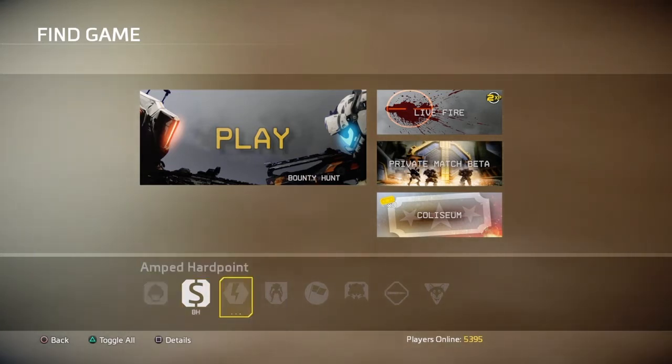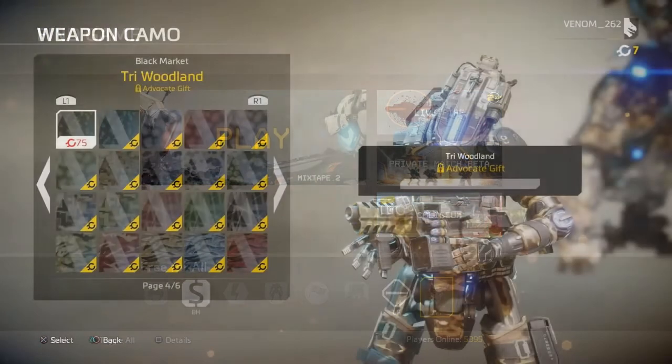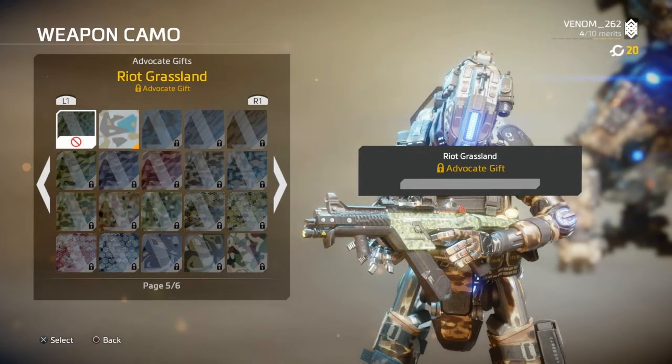So I think they did this to make matchmaking faster. In the customization section, they replaced the little locks with the in-game currency symbol, so it'll be easier to tell what stuff you can spend credits on and which stuff has to be unlocked from advocate gifts. We also have two new executions.